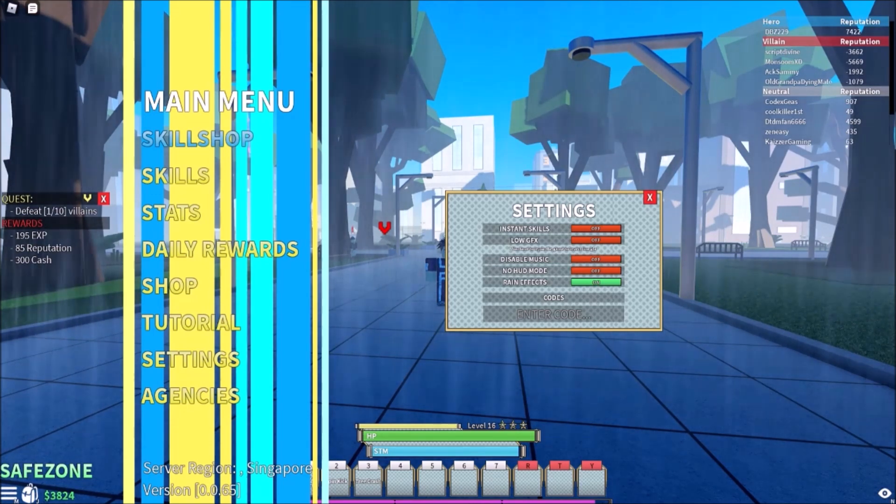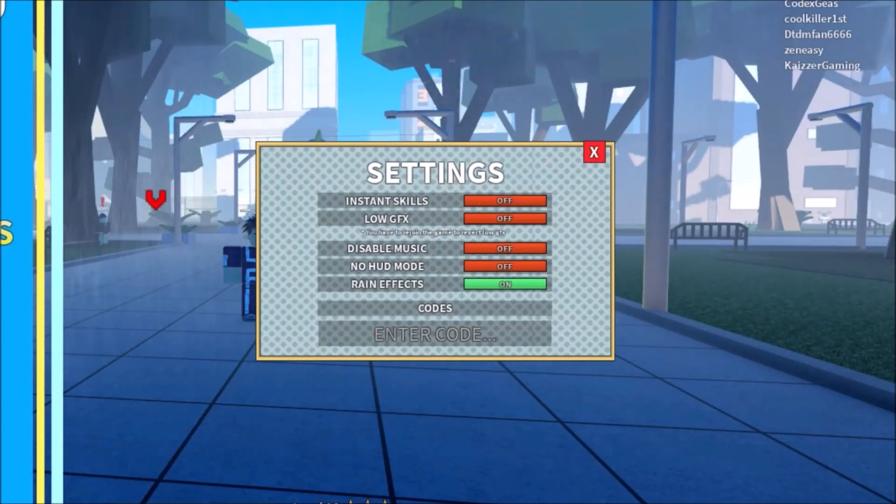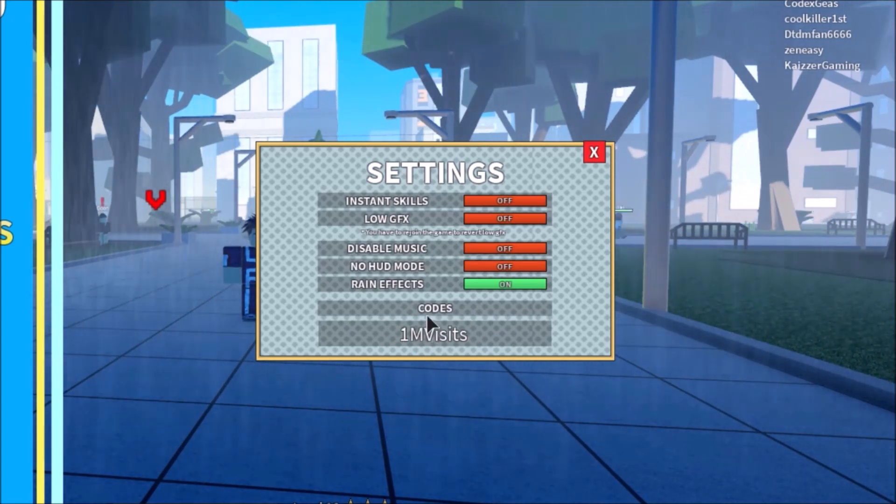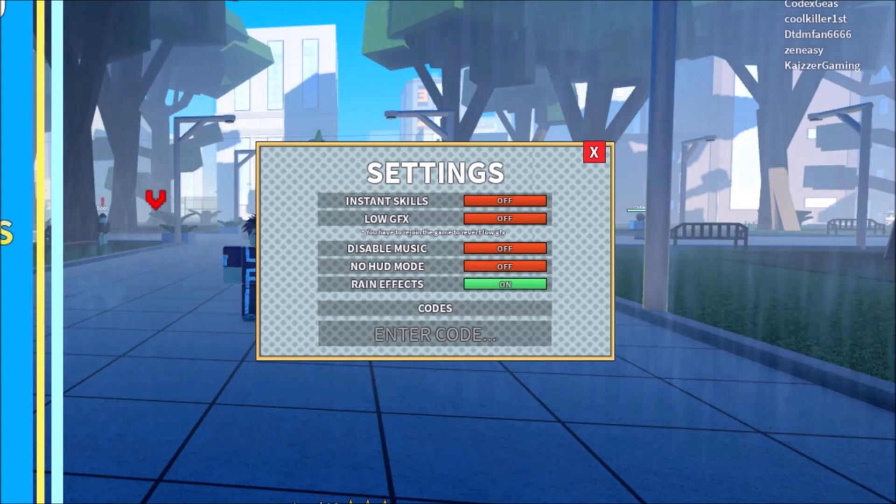For the first code — make sure the upper and lower case of the letters are correct. The M is a capital letter, the V letter as well, and the rest are lowercase. Press Enter and we got a Quirk Spin — eight Quirk Spins for that code.